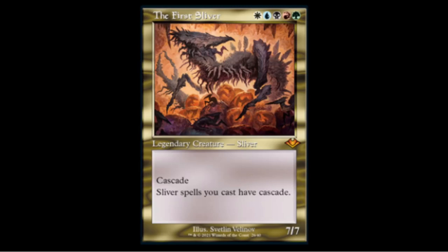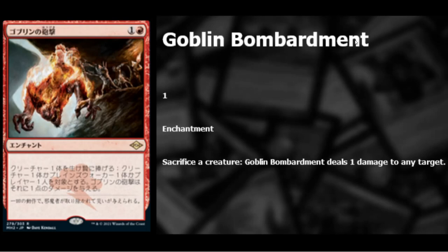Slivers are back! The First Sliver has been reprinted — five colors for a 7/7, and all Sliver spells you cast have cascade. Cascade means when you cast a spell you flip cards one at a time until you find a spell costing less than it, then cast that spell for free. In a Sliver deck, cast the First Sliver, cascade into a four-cost Sliver, and since it's a Sliver it also has cascade — you can chain five or six Slivers out of your deck from one card. This is going to be an 80-90 dollar card since people love Slivers, though it probably won't be a Modern staple.